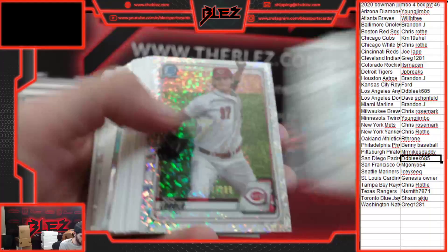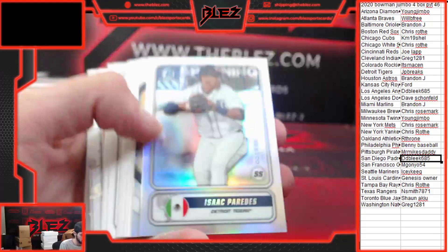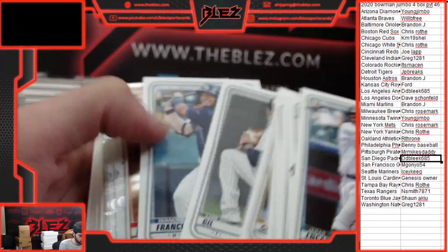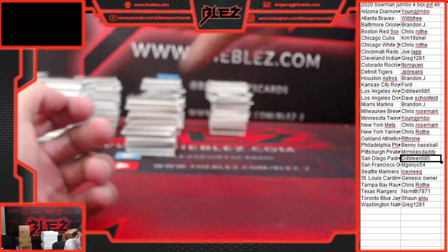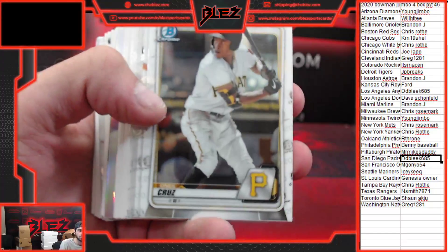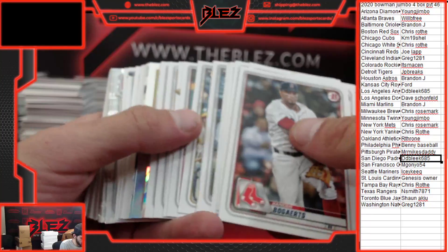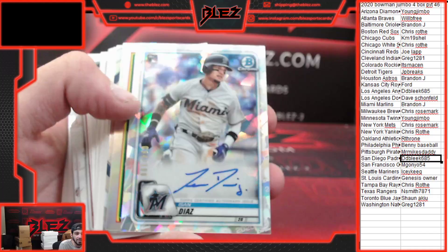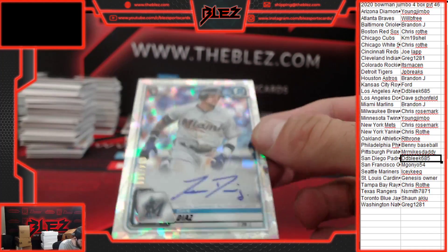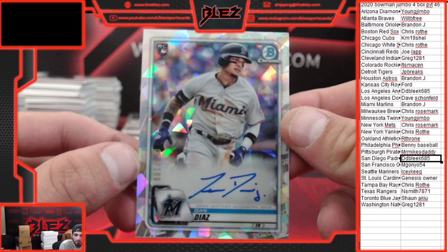Chrome of Witt, Speckle of Lodolo, number to 299 — Reds. Royals middle infield might be Witt and Witt in a couple years — Bobby Witt, Merrifield. Atomic Rookie Auto of Asan Diaz for the Marlins, 94 of 100. Such a sweet card. Nice hit, Brandon J.